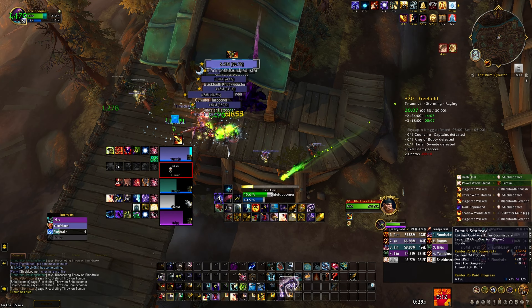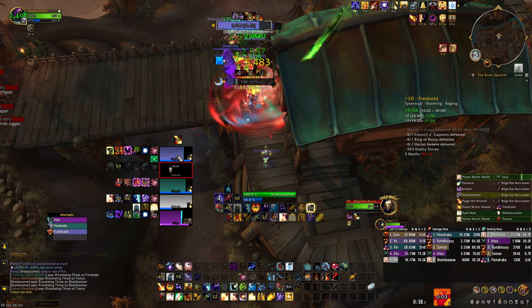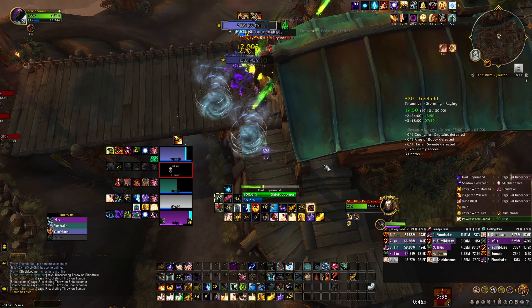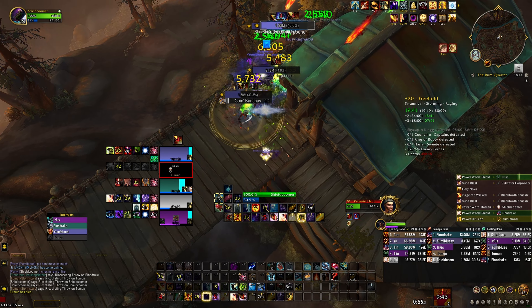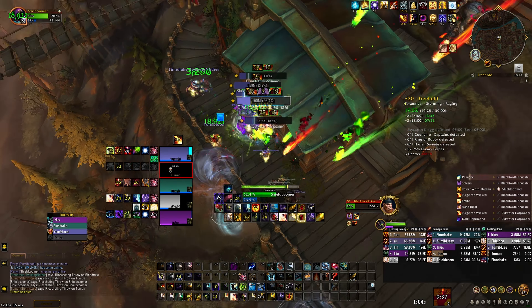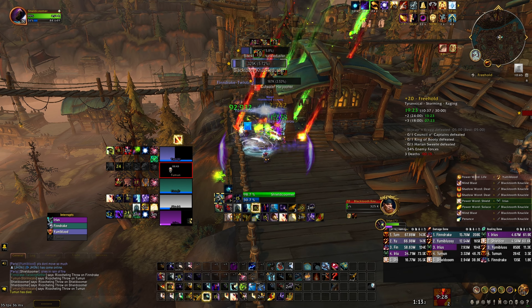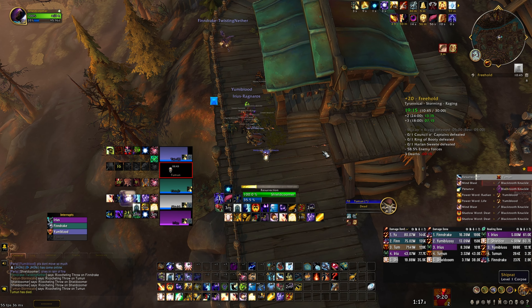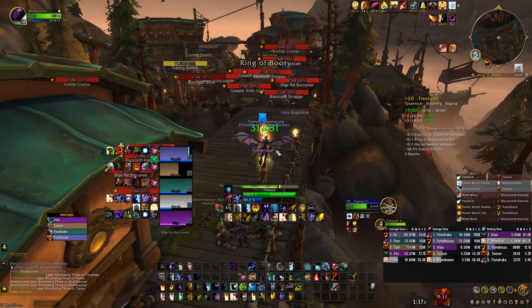Here we accidentally speared a guy into another group — that was a screwup, but no big deal, you just keep pulling. On Tyrannical week it's fine. On Fortified with Bolstering — at the moment I'm uploading this it's Bolstering and Fortified — that kind of chain pull would likely wipe us. Bolstering really makes you think carefully, not chain pull too much, and know your limits. It changes your priority targets and can make easy pulls difficult and difficult pulls manageable.